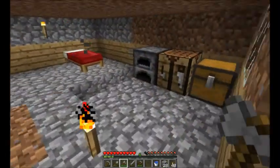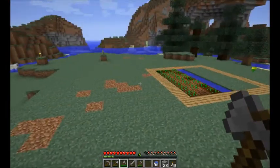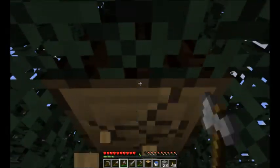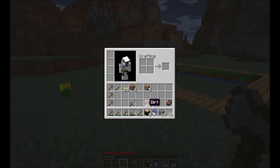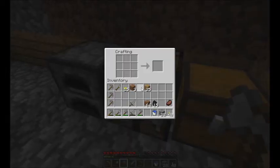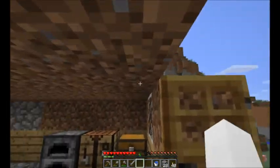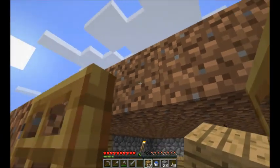Oh, I need six — do I have any more wood? I do not. To the trees! Let's get all my wood and now let's go make some doors. We'll do two doors — get some nice double door action going. And I guess it would help if there was actually something over the doors.